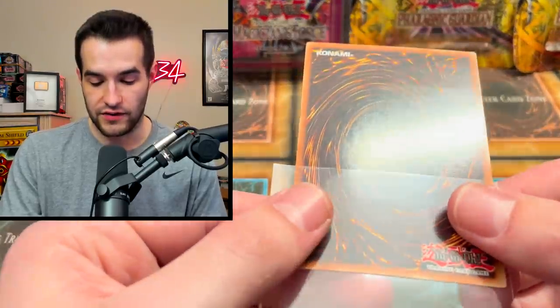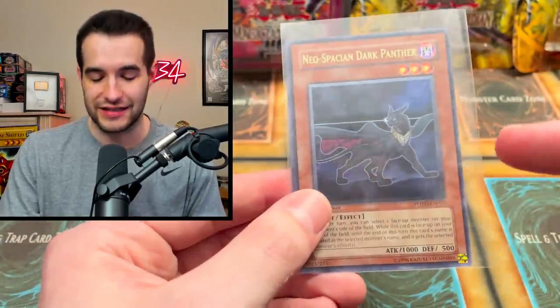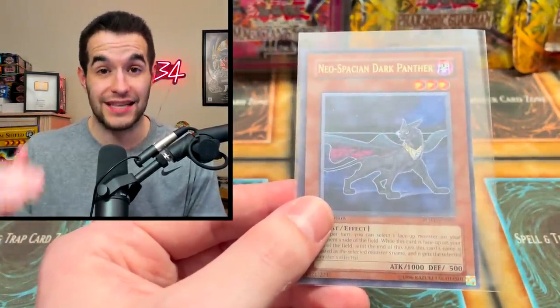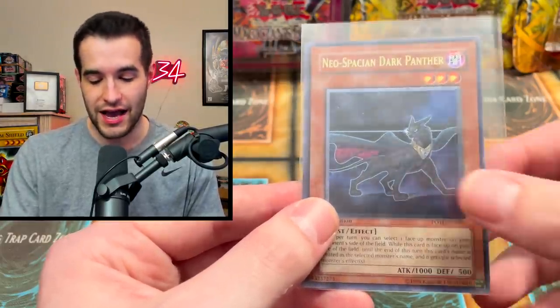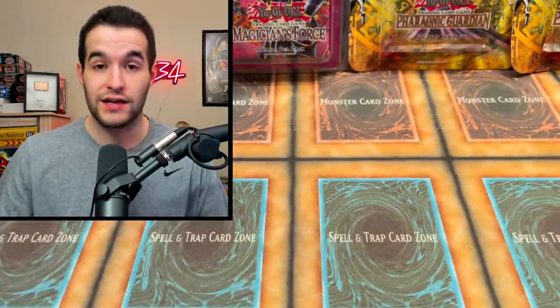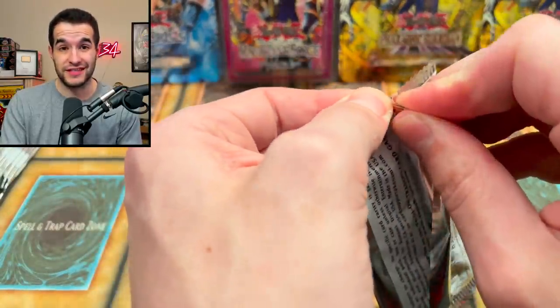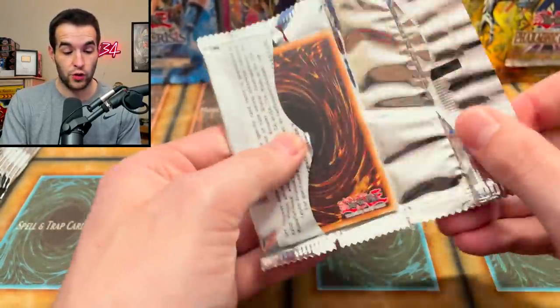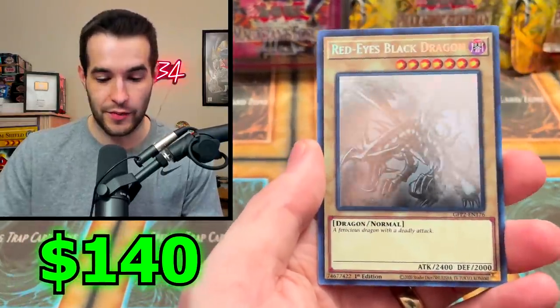It seems like all the ultimate rares I'm pulling out of these packs are off-center. I think I accidentally sold someone on TCG Player the wrong condition — I sent them a near mint instead of a lightly played, someone bought the near mint, so I had to cancel and lost double the money. But someone got a really good deal. Now I've got another near mint — it's like 150 bucks.